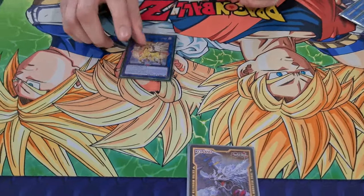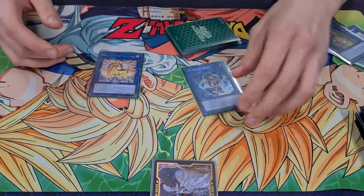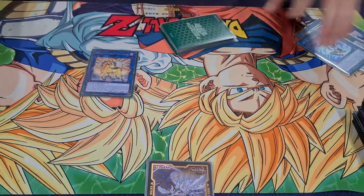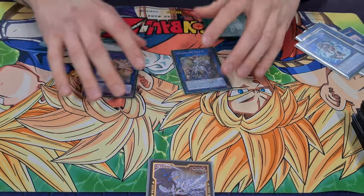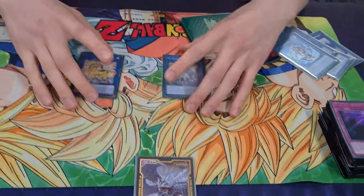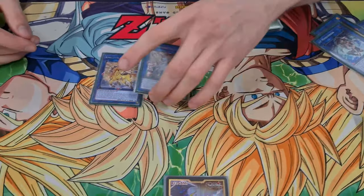For our Link 3, we play Apollousa — Summon it off IP and you just shuffle back a threat to Wendigo. For Link 4, we play one Accesscode Talker, just to end games really quickly. It's so easy with Unicorn and stuff. This deck Link Climbs like crazy.